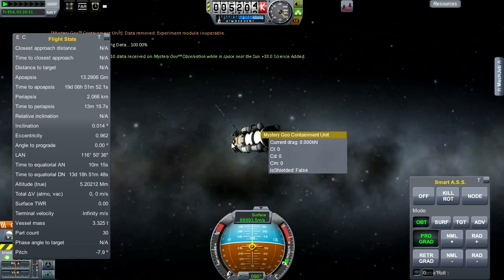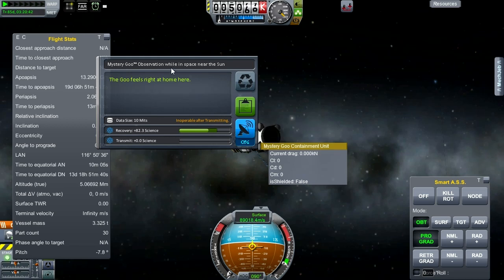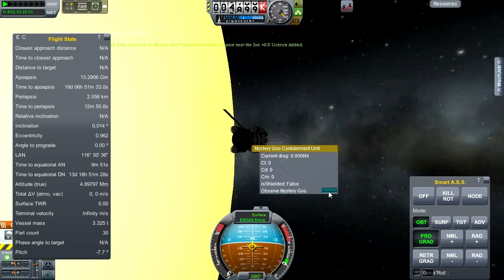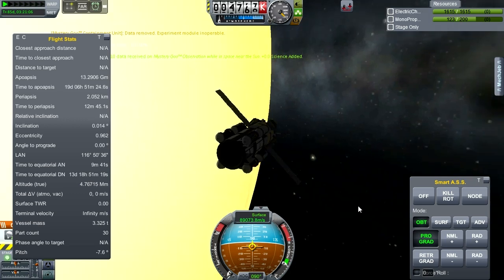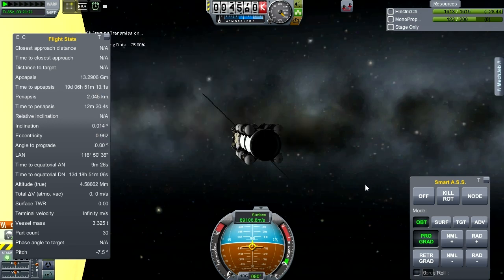We're picking this science up from near the sun. In space near the sun, we should be able to get something high over the sun after periapsis, which is when we'll use the other four good containers and the second materials bay. Temperature data again — we're not going to get any science from it. We would if we could recover it, but I doubt recovery is going to happen with this one.